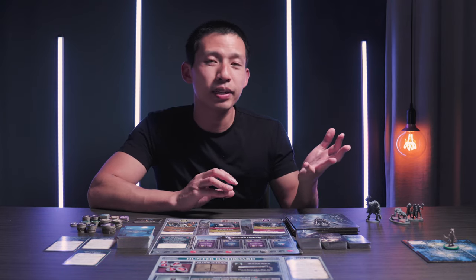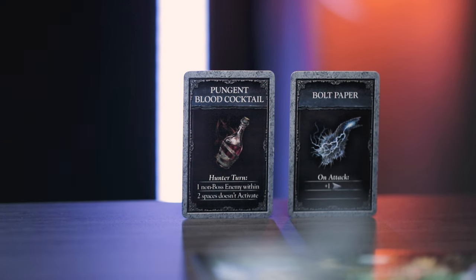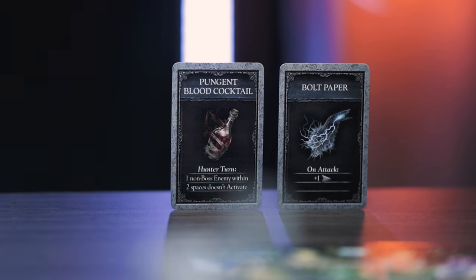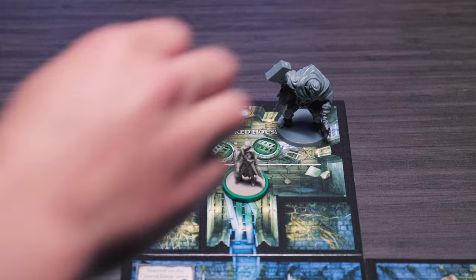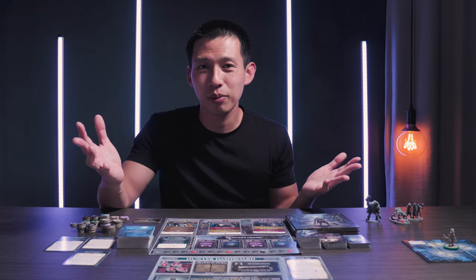When you choose to interact with any part of a space, whether it be for a consumable or some mission cards, they will tell you that you have to interact with a space in order to proceed with the mission. You can also choose to interact with one element, some elements, or all elements. Enemies in Bloodborne don't just stand around — if you interact on the same space as an enemy, they're going to attack you before you complete that interact action. If you interact while there's an enemy in your space, you flip over an enemy action card for each enemy, and you do not get a chance to attack or dodge. If you die during that attack, you do not get to interact at all.